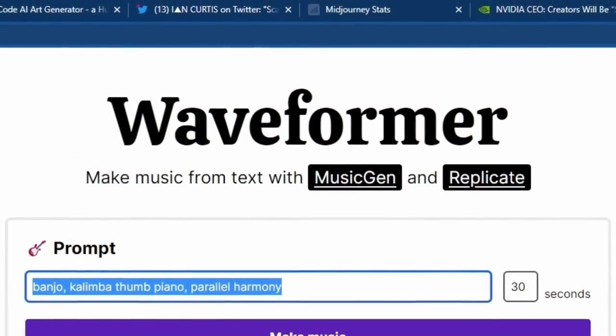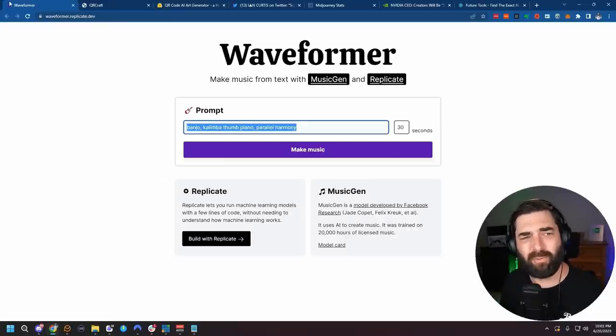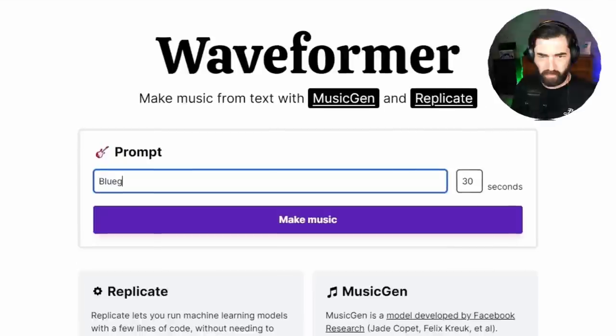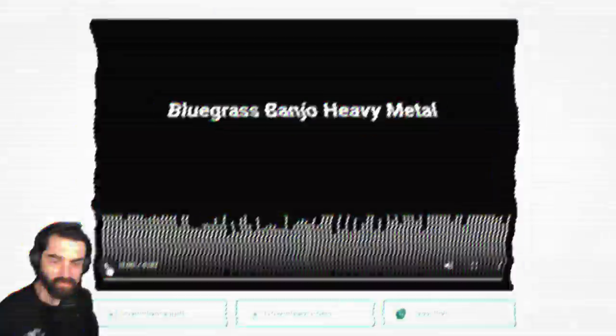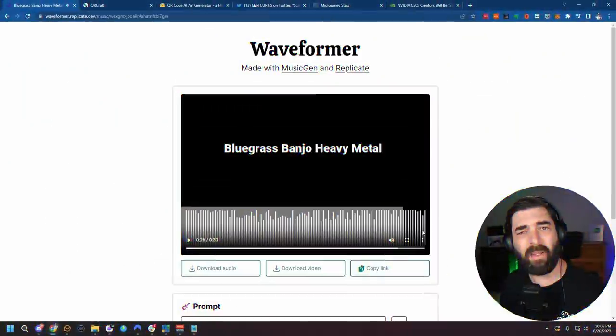Last week I talked about Music Gen, which was Meta's new platform that can generate songs from any prompt. Well, there's now a tool available on Replicate where you can generate up to 30-second songs. If you remember the Music Gen Hugging Face space, it would generate roughly 10-second songs — bluegrass, banjo, heavy metal. You can see it's now a full 30-second song. So we can get a little bit longer music now with this Waveformer. I'll make sure this is linked below so you can try it — it's free and available on the Replicate site.